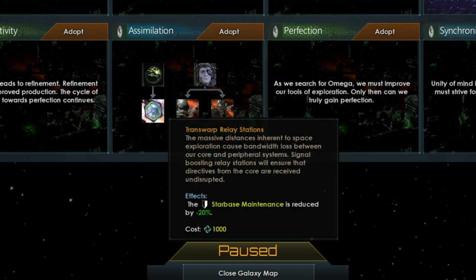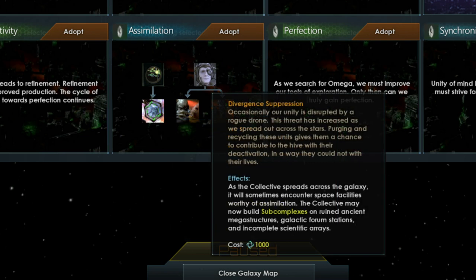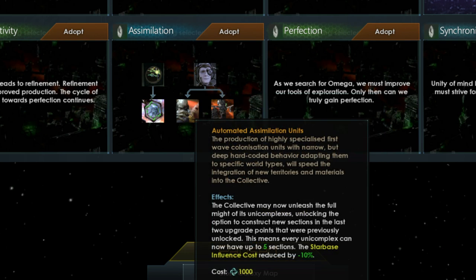The Transwarp Relay Station tradition decreases starbase maintenance by 20%, most notably reducing energy consumed by starbases. Divergent Suppression allows you to build subcomplexes, which are built on top of other megastructures found in the galaxy or gained when assimilating neighbours. Automated Assimilation Units allows you to build extra sections to your unicomplexes — previously limited to three sections, now up to five when you adopt this tradition, filling the star system.